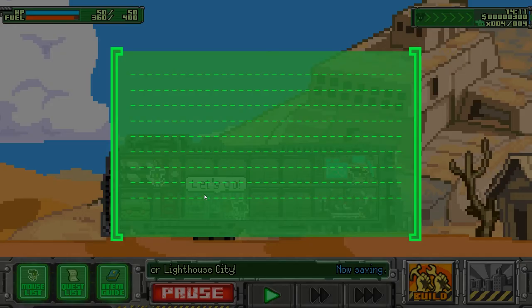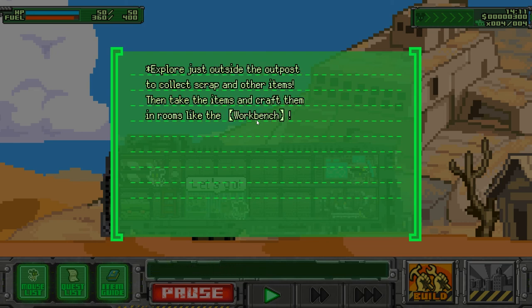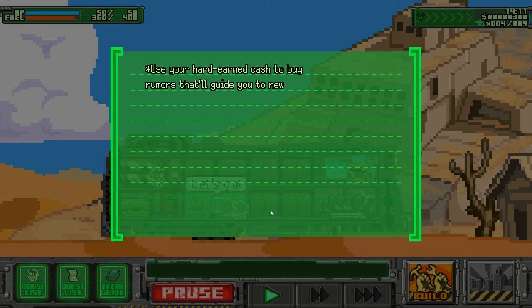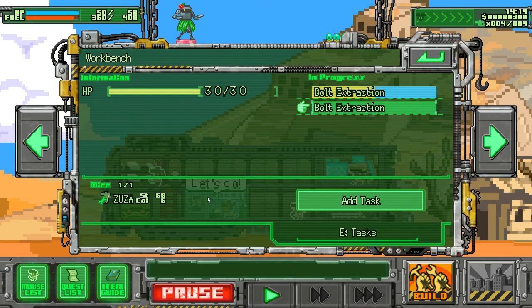I can now improve the rooms. Unless our journey finally proceeds in earnest — explore just outside the outpost to collect scraps and other items, then take the items to craft. That's basically how the journey is going to flow.